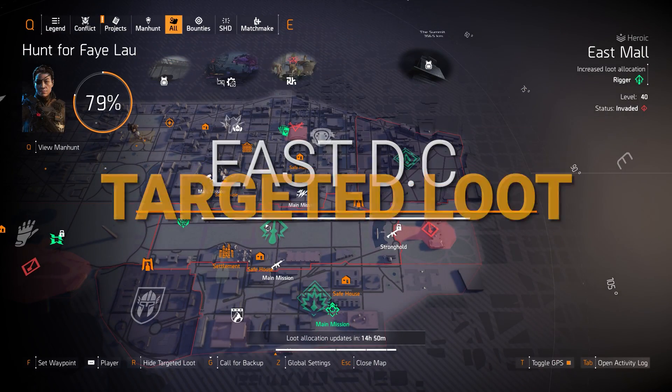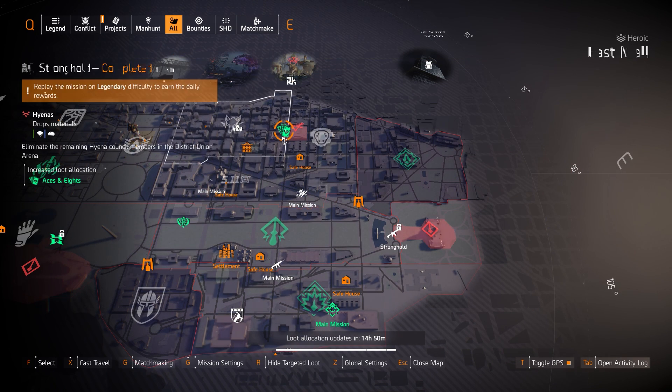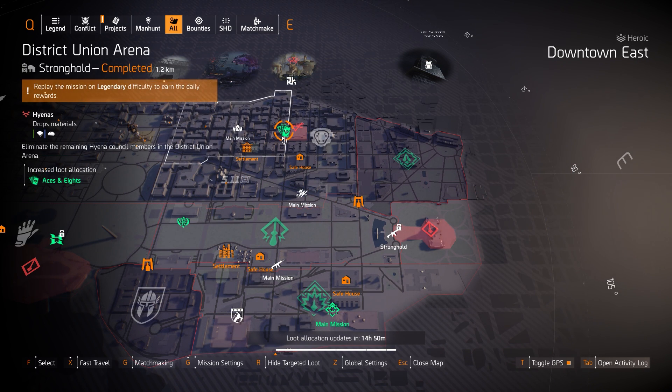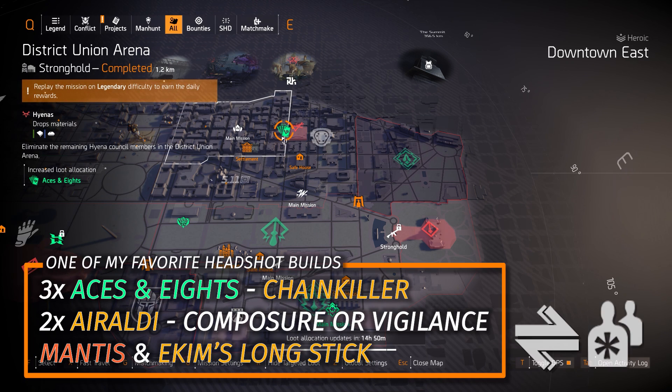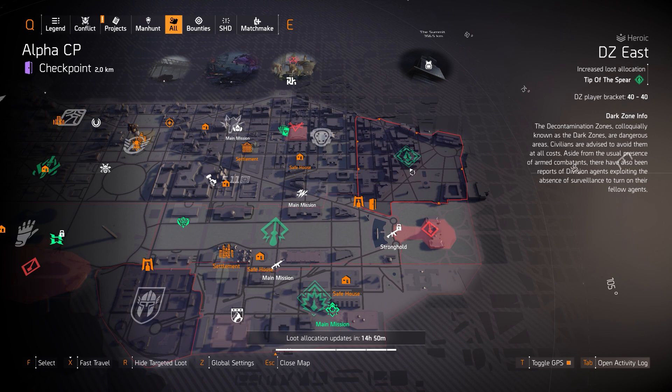Alright agents, east side target loot highlights — this is where all the gear sets are. Starting with Aces & Eights at District Union, which is a great headshot gear set. I always recommend 3-piece Aces & Eights, 2-piece Ares All the Holding, one backpack with Vigilance or Composure, and the Chainkiller chest piece. I always run the Mantis as my primary and Ekim's Long Stick with Perfect Ranger as my secondary. You can get the Ekim's Long Stick in the DZ East vendor.